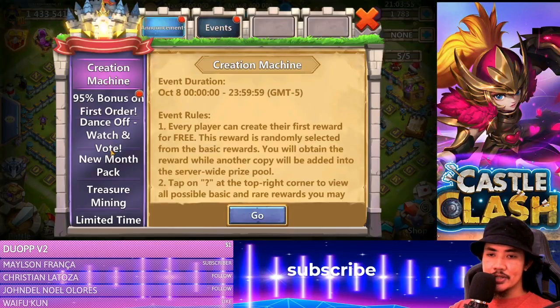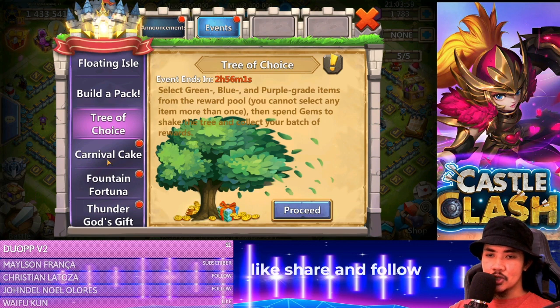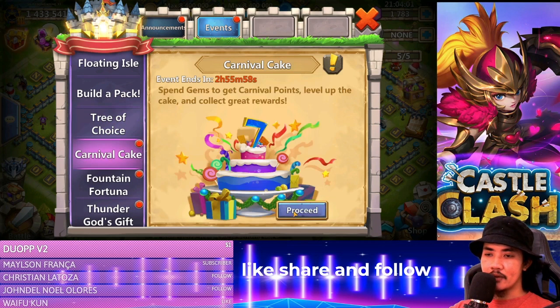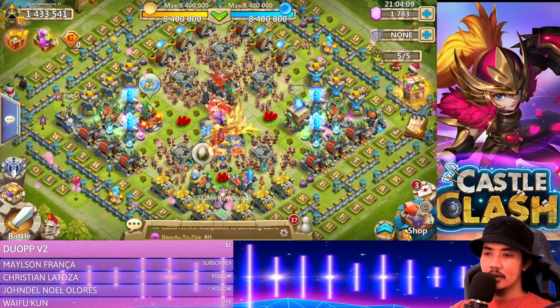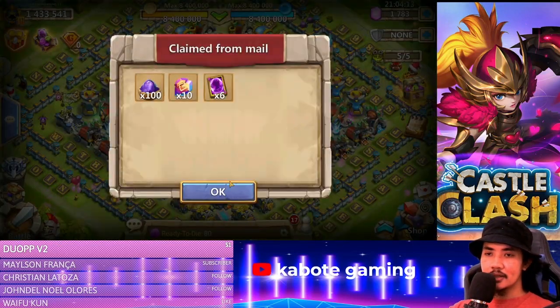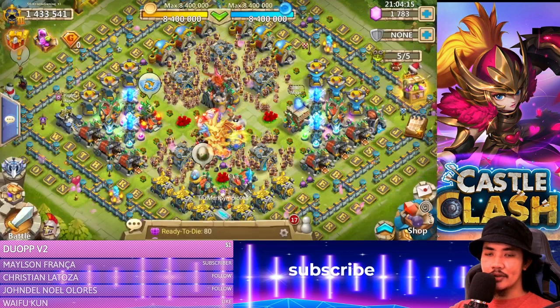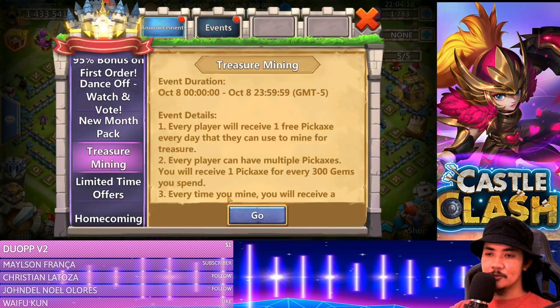Now we have apex crystals, we have the magic powder and some other stuff. We also have the carnival cake — the reason why I spent those gems. We got up to level 4, so extra rewards again right here. Let's claim this — wow, another 100 magic powder. Now we have treasure mining.